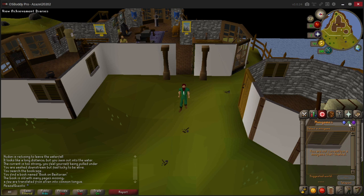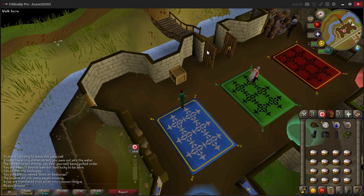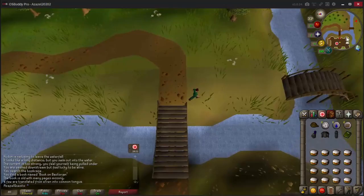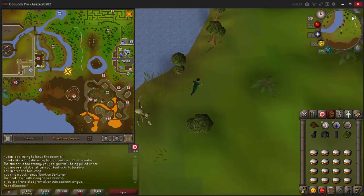Minigame teleports are found under what might be your quest tab in the options - it's the red one. Select minigame, choose Castle Wars, hit teleport and it performs a teleport similar to the home teleport. It is on a separate 20-minute cooldown, separate from the 30-minute home teleport cooldown. There is a bank here if you wish to get food or armor out. Now we are going to run towards Tree Gnome Village across these two bridges following the river around.